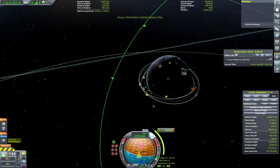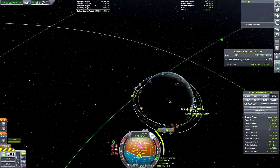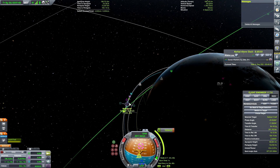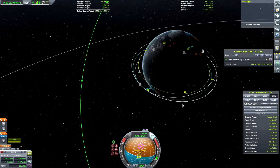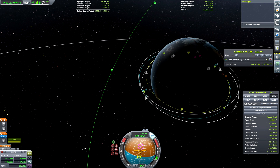All right, so we have warped around, but then I noticed something — my maneuver node is taking us well into the atmosphere there, so that's not going to work. So I'm going to go ahead and kill that maneuver node. And we are going to have to make another maneuver so that we do not dip into the atmosphere.